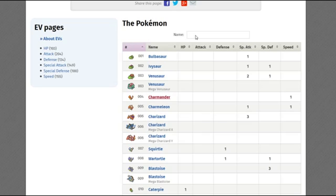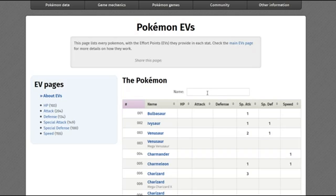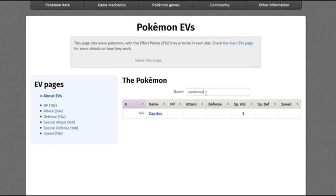I'll also link Pokemon Database in the description — I use it a lot. If you find a wild Pokemon, say Zapdos, just type it into the name bar and it'll show you that Zapdos gives 3 Special Attack EVs. That's how useful this site is.